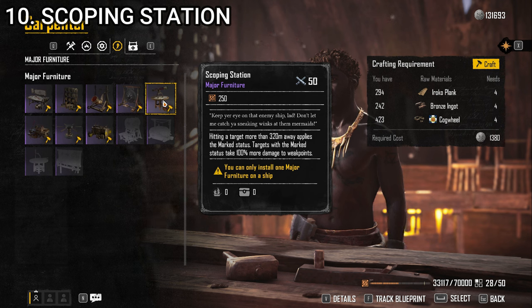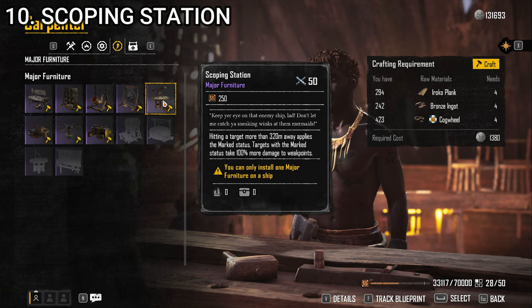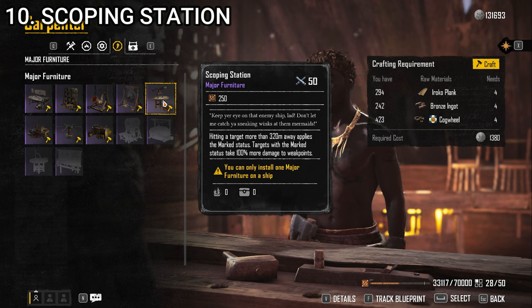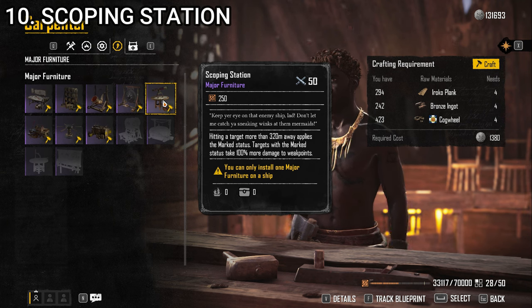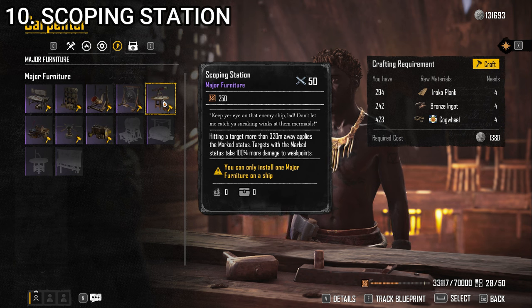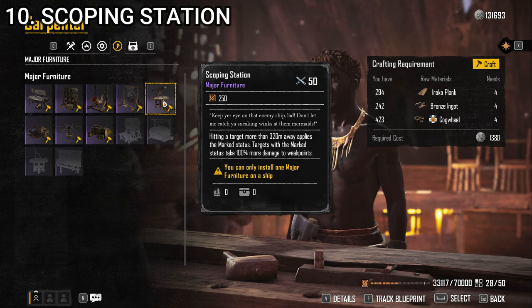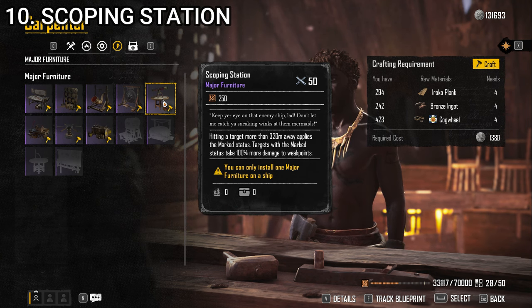At number 10, we have the Scoping Station. It says hitting a target more than 320 meters away applies the Marked status, and targets with the Marked status take 100% more damage to weak points. I have used this one and sometimes still do for a sniping or instigating build. As long as you're firing at an enemy from more than 320 meters away, it gives them that Marked status, and if you keep sniping at their weak points they take a lot more damage. It's not useless, but it's only useful if you start combat from really far away and are specifically targeting weak points. In most situations, that's not going to be something I care all that much about.